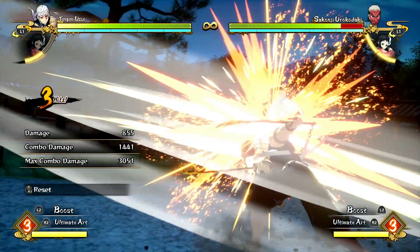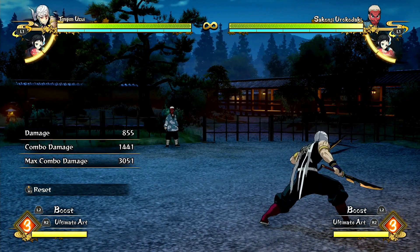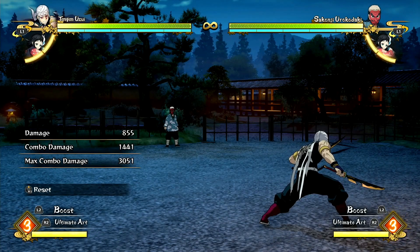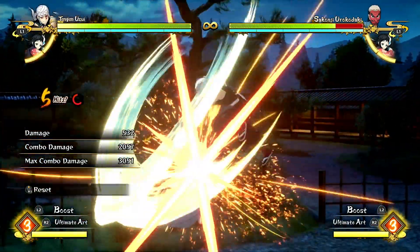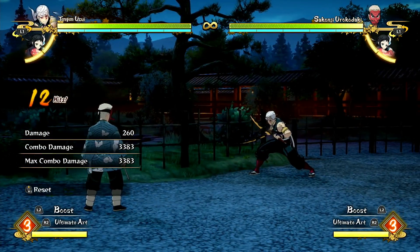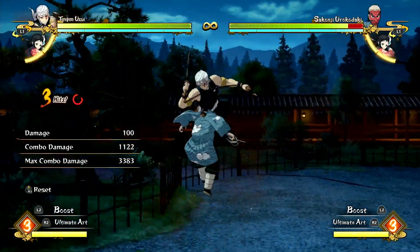That's a plus for Tengen there. His damage output actually isn't bad. Some of the damage Tengen gets is really good, especially off the heavy. He's doing this against Udakidaki, who I think is the tankiest character in the game, and he's getting 3,383 damage on him off a non-fueling combo — that's not bad for Tengen.